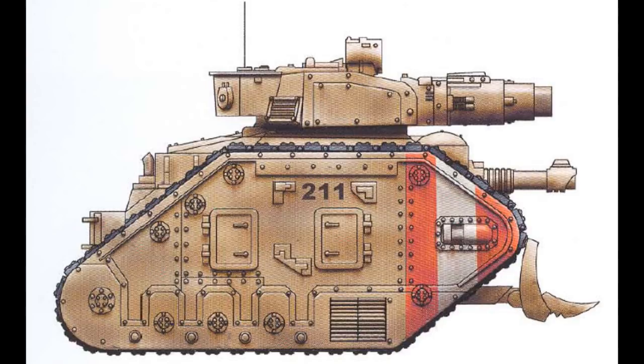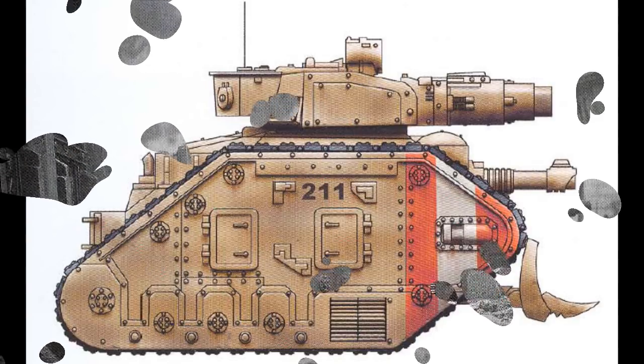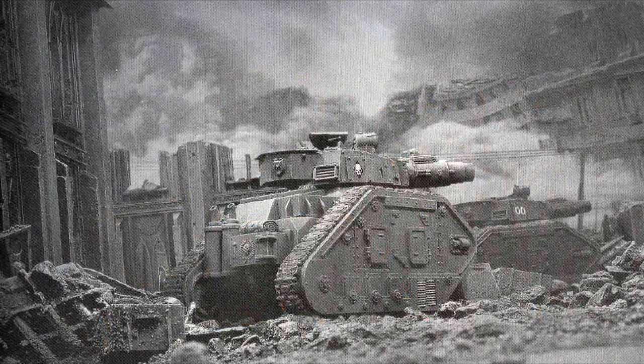In the 41st millennium, the Leman Russ Conqueror is still an uncommon sight in many Imperial Guard regiments, as the STC designs used in its construction are found only on the Forge World of Griffon IV. The original designs that were recovered on Griffon IV now reside on Mars, waiting to be processed for distribution across the Mechanicus' Manufaktorum network, and at present there are several other forge worlds lobbying to gain access to them.